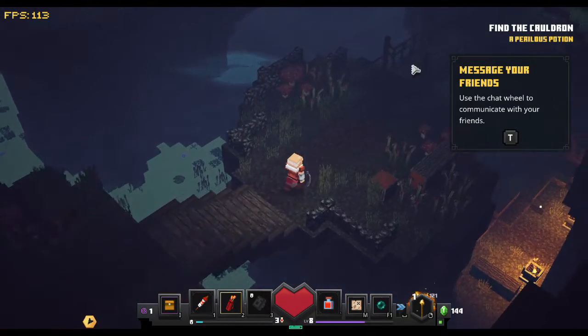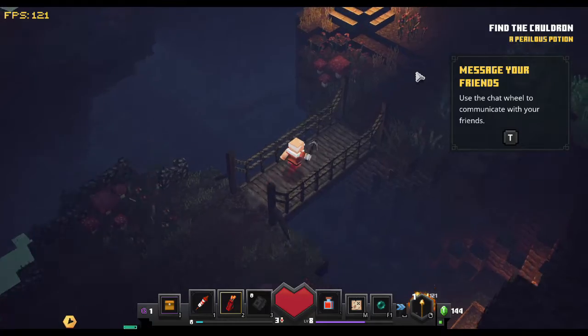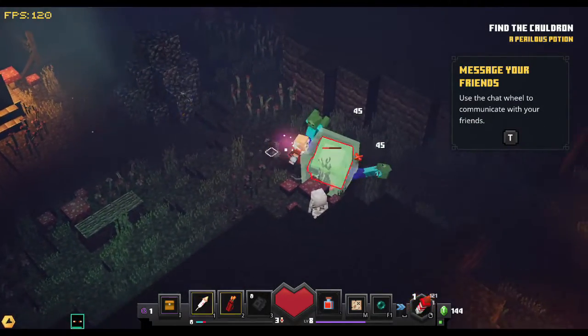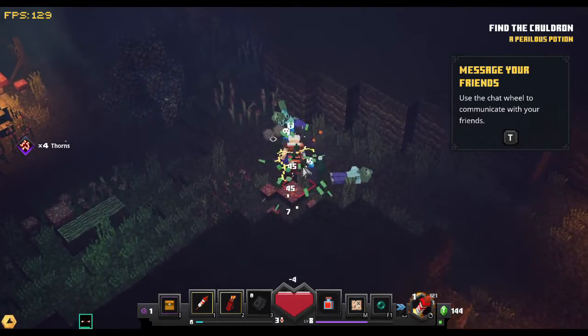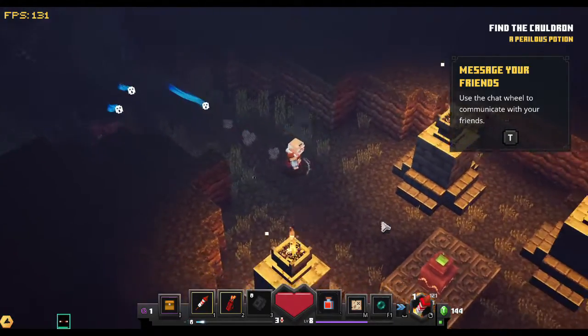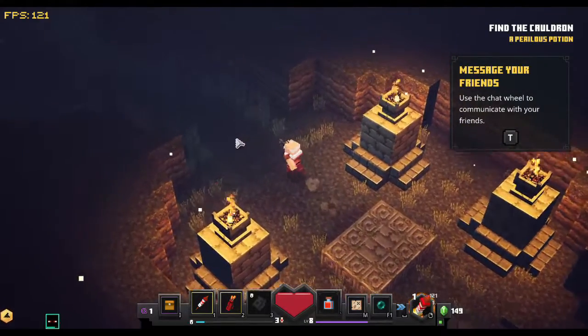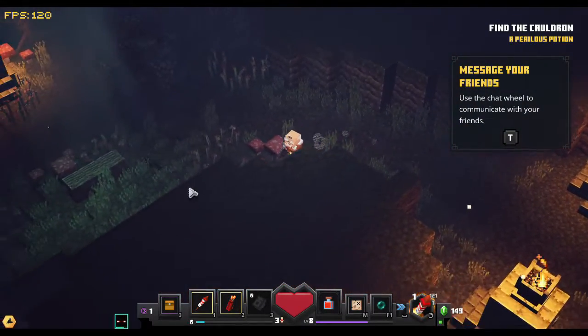Let's get down the stairs. Right, across the bridge. Here we see my increased ineptitude to follow direction arrows in Minecraft Dungeons — I'm going the wrong way. Well, at least I got an emerald pot for my troubles.